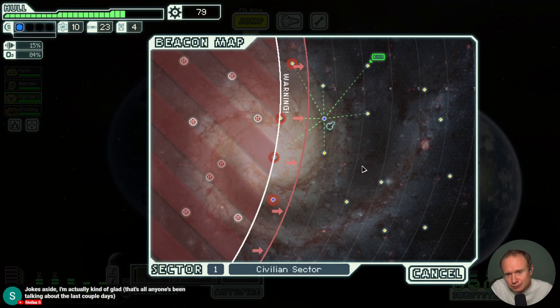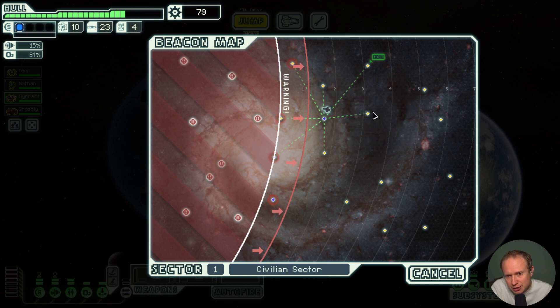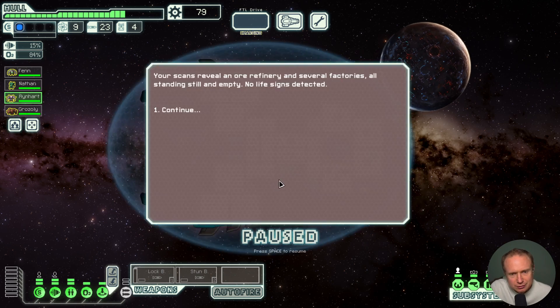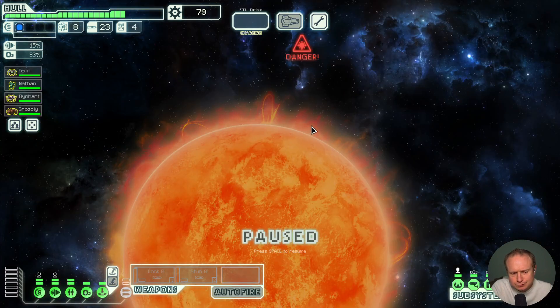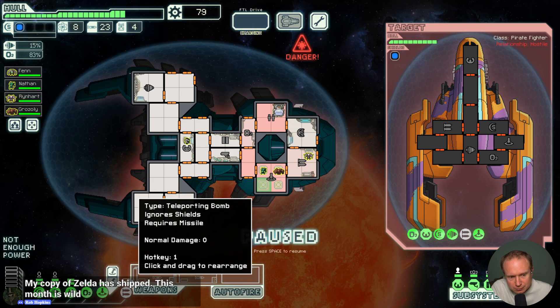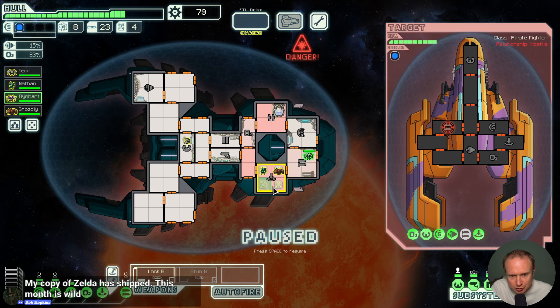All right, we're pretty much committed — this, this, and this. We should technically do this node because we can do one, two, three — and if this is a shop we might get a second chance at something spicy. Okay it was not a shop. Another chance to get lit on fire — be still my heart. For this one they have no med bay, no clone bay, so we're mainly interested in making sure we get as much work done as possible.